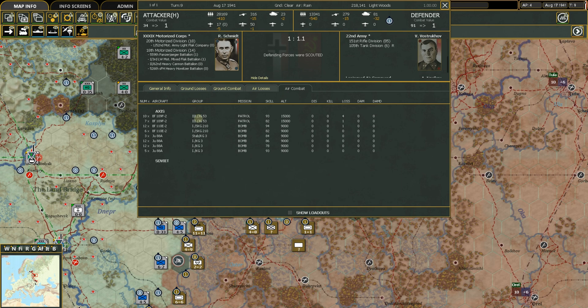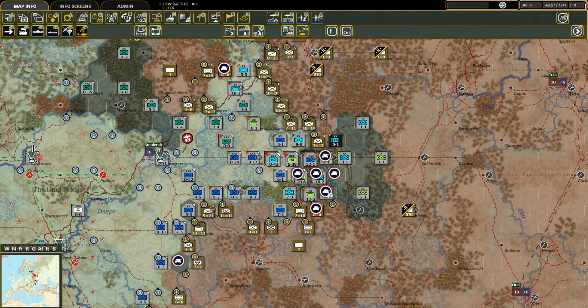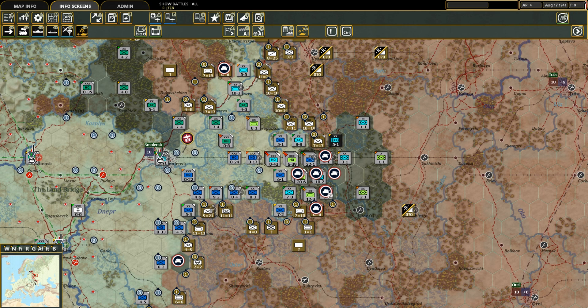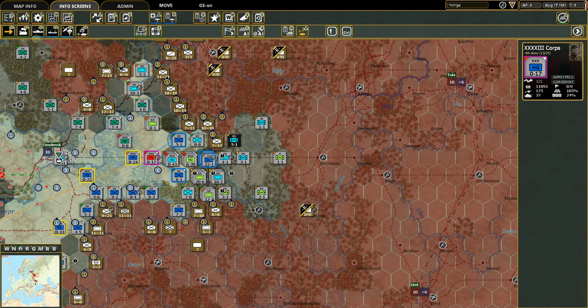That covers combat summaries. Now let's look at the commander's report. First, get off F11 and go to move mode — F1. If you ever have a problem doing something in the game, make sure you're on move mode, because if you're in any other mode — even railroad mode — you can't select things and it gets frustrating. Always go back to move mode.